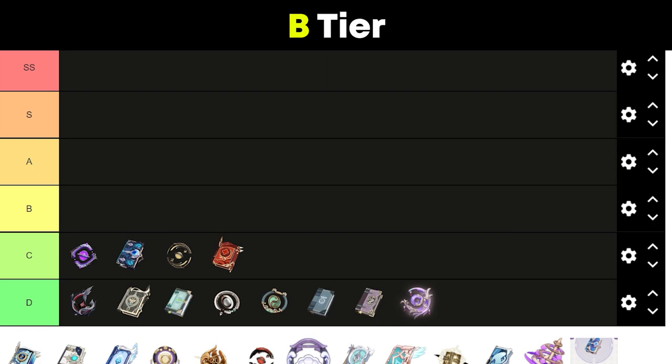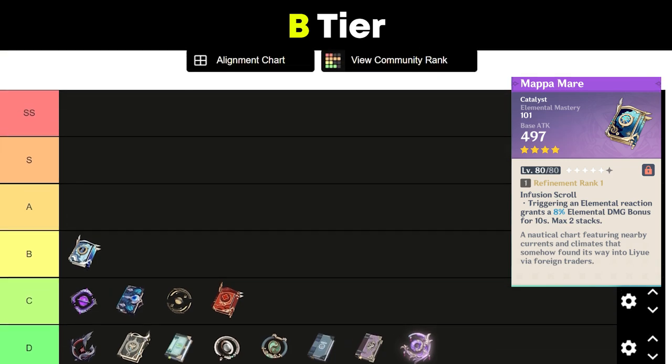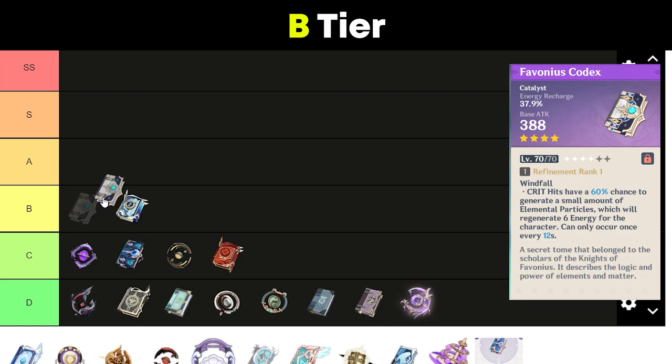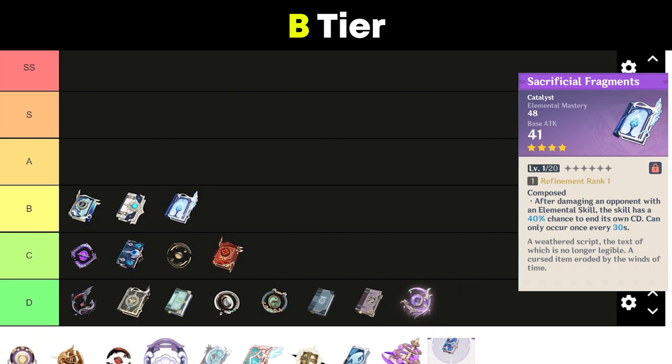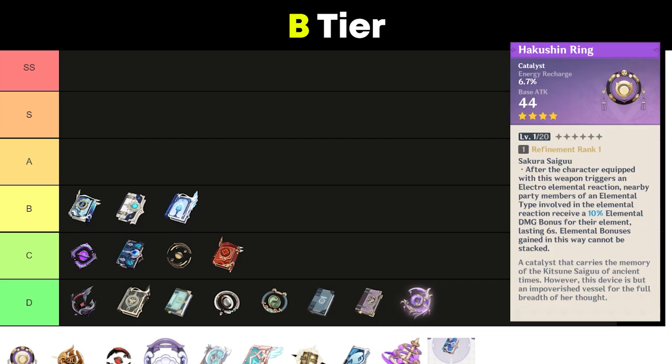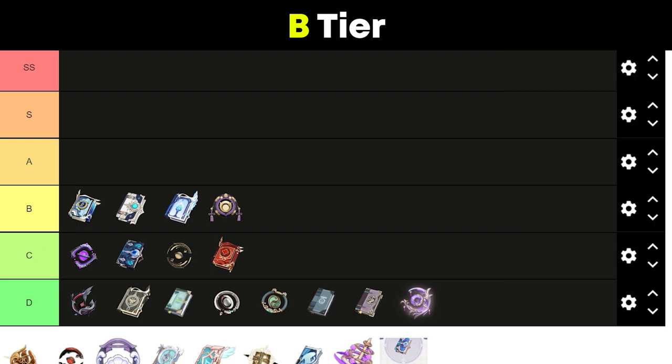Moving on to B tier: Mappa Mare is our first catalyst — good substats and weapon passive, but you need to run a reaction comp. Favonius Codex is interesting because right now we don't know if Yae will have energy issues or not; if it turns out she does indeed have energy issues, then this weapon might be a great choice and rated higher. Sacrificial Fragments has elemental mastery substats and a pretty good passive — a decent choice for Yae if you don't have anything else. Lastly, Hakushin Ring is a pretty niche weapon with energy recharge substats and a decent party buff for its passive.